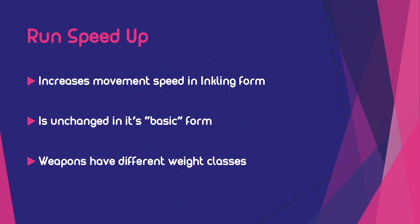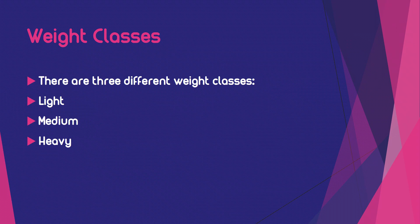Contrary to Splatoon 1, there are now different weight classes for each weapon. In this game there are three different weight classes: Light, Medium, and Heavy. The Medium class is what we are used to from Splatoon 1. Before I start telling you about the differences between these weapon classes, I will show you the weapons that belong to each category.